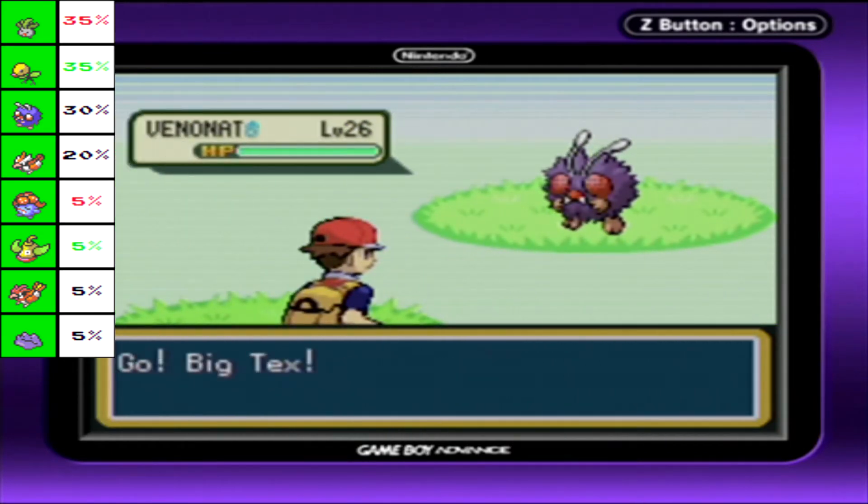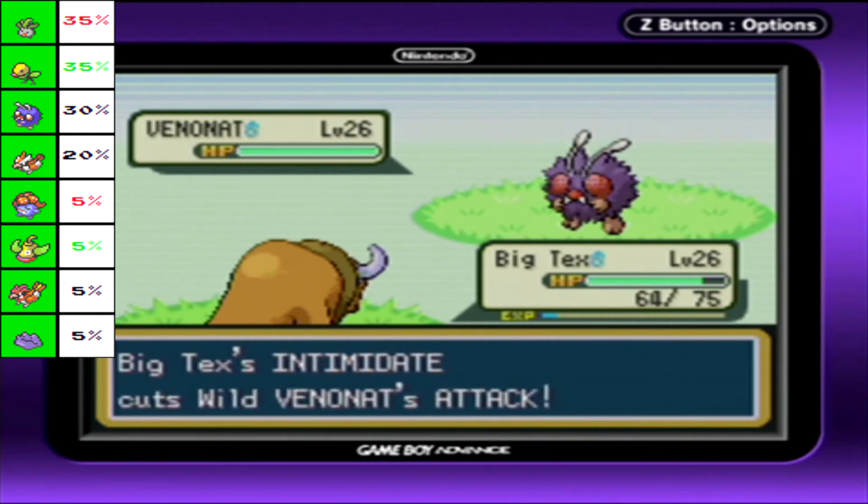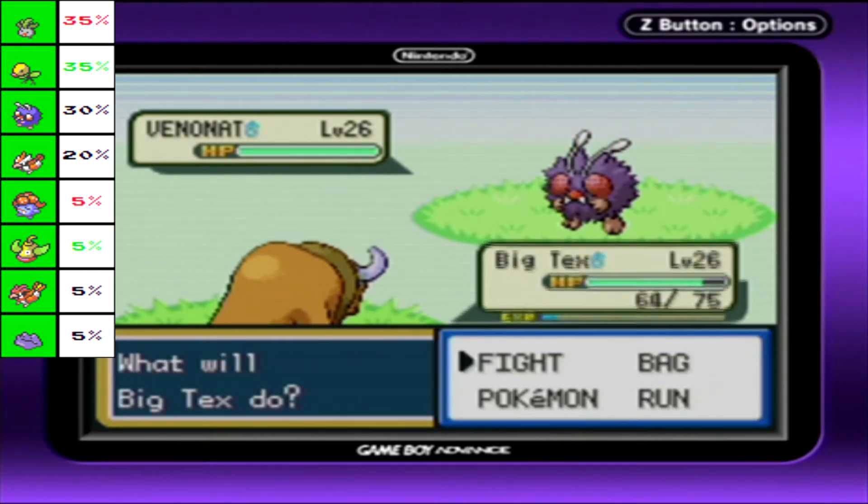Why are there so many Venonats in here? Are you upset that I didn't pick you for my team? I don't care for bug types. There are like three bug types that we'd consider seriously using for teams in Pokemon.